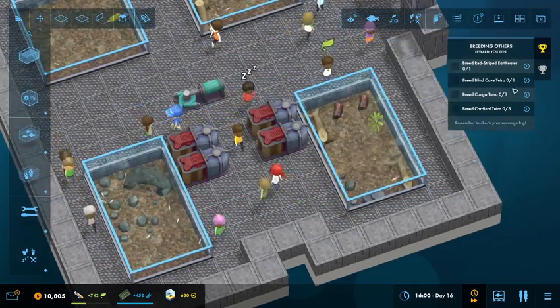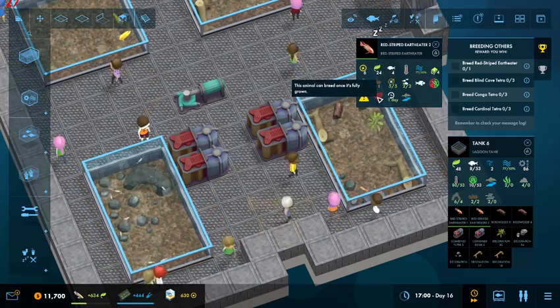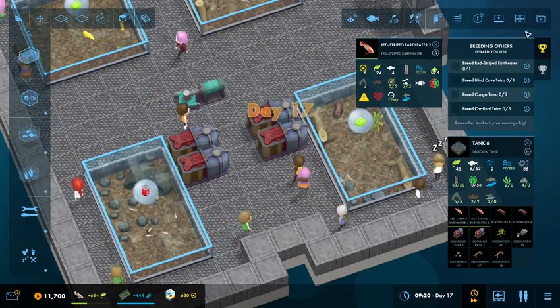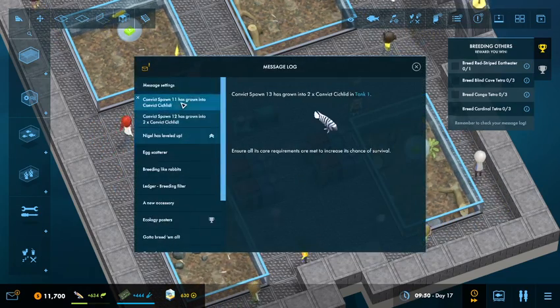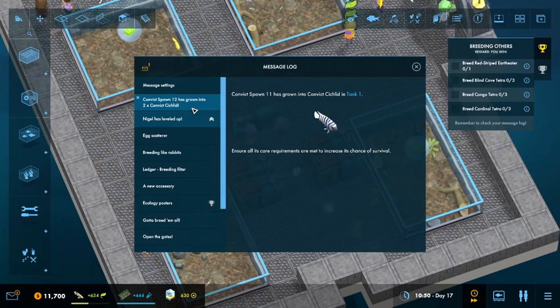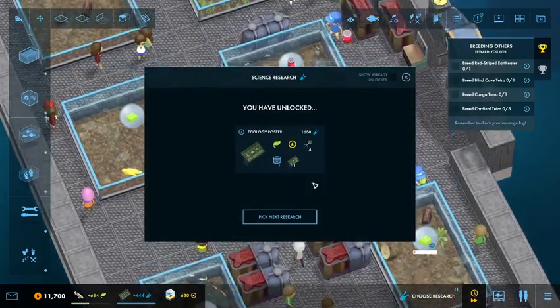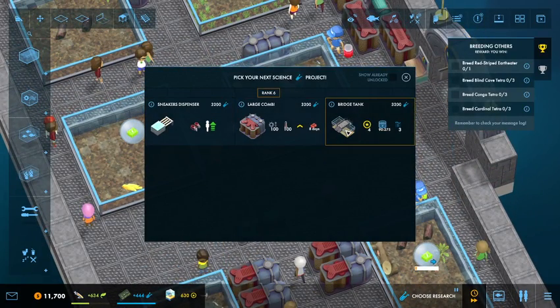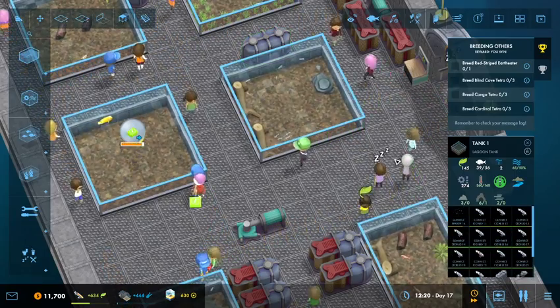We'll let them go anyway, that's fine. You guys cannot breed for another day — that's fine. Messages are generated; you can turn them off in the options menu. Pound Big Spawn 2 has grown up into two Pound Big Cichlids, so what you're saying is these things double over time. That's a lot of baby fish — look at them all, so many baby fish.